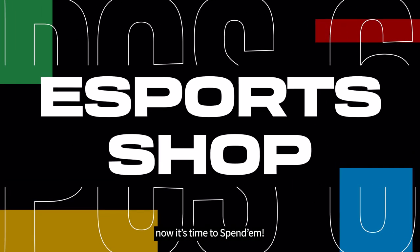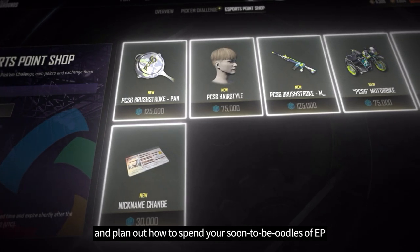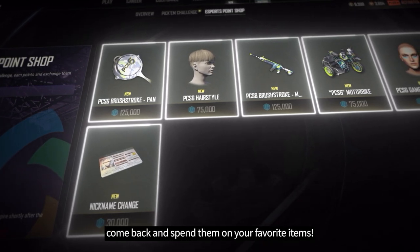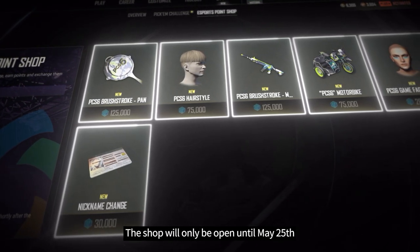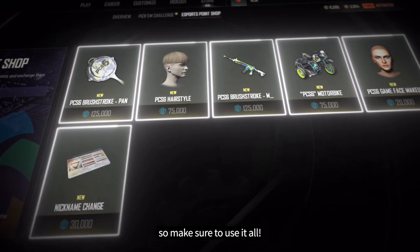You picked them? Now it's time to spend them. Browse through the Esports shop and plan out how to spend your soon-to-be oodles of EP. Once you've collected your points, come back and spend them on your favorite items. The shop will only be open until May 25th and any leftover EP will be lost after the store closes, so make sure to use it all.